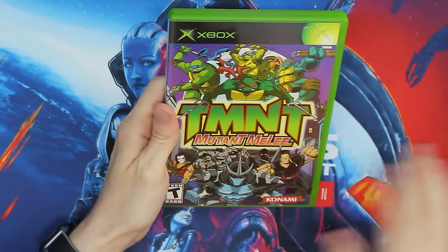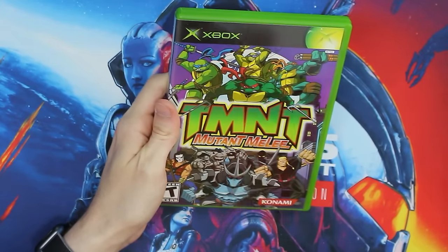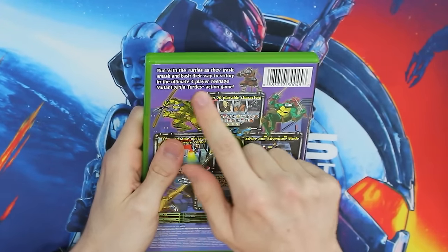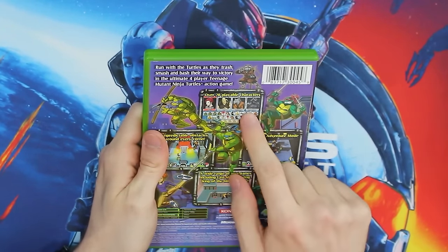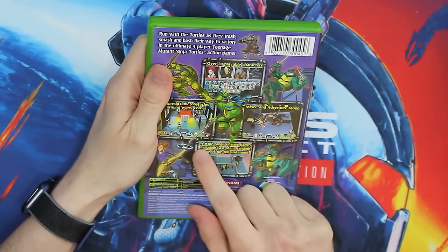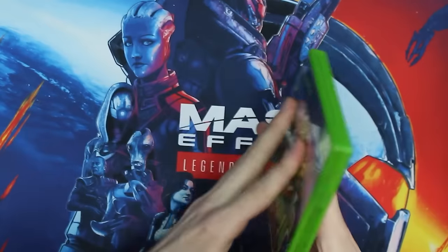There was still one more game from the 2003 era before they moved on — Mutant Melee. As you can see, we have all manner of characters: the Ninja Turtles on top, Shredder, Hun, Casey Jones, Foot Ninja. On the back it says: 'Run with the Turtles as they trash, smash, and bash their way to victory in the ultimate four-player action game with over 20 playable characters.' You've got April, Splinter, and a wide range of mini-games including Last Man Standing, King of the Hill, and more. Those were particularly fun — I remember those.